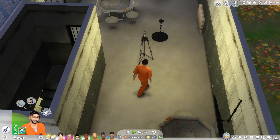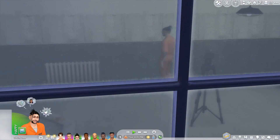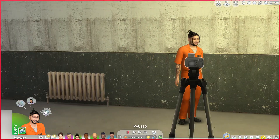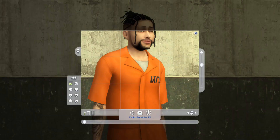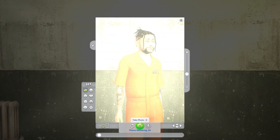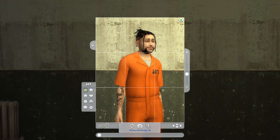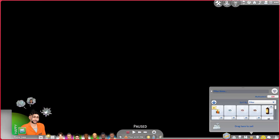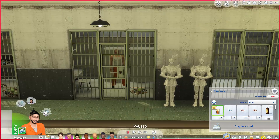Now it's time to get that mug shot. I use the RVSN camera because I don't need an actual sim to take the picture for me, so I suggest you download that mod if you haven't already. All you have to do is position yourself in front of the camera, click the camera to take a picture, and the picture will show up in your inventory. Once you have your mug shot, it's best to place a copy above your cell so you don't get confused as to which cell is yours.